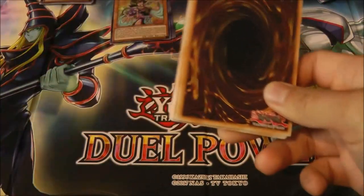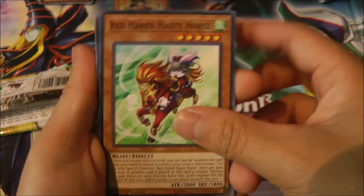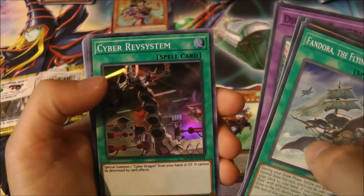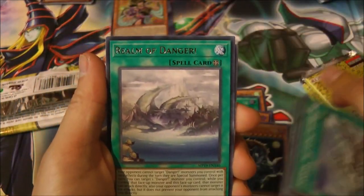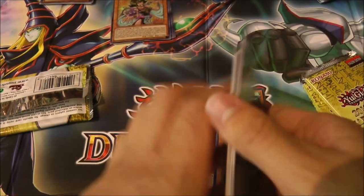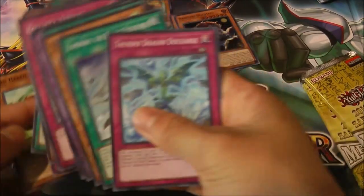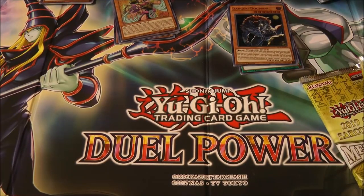Moving on to the fourth pack. Thunder Dragon Discharge, Red-Haired Hasty Horse, Fandor the Flying Fortress, another Dragoonity, Cyber Rev System — nice for Cyber Dragons — Danger Mothman — cool. Danger Dogman as well, and another Realm of Danger. Ballista Squad, Dragonity Coast, Vendread Daybreak, and Predaplant.